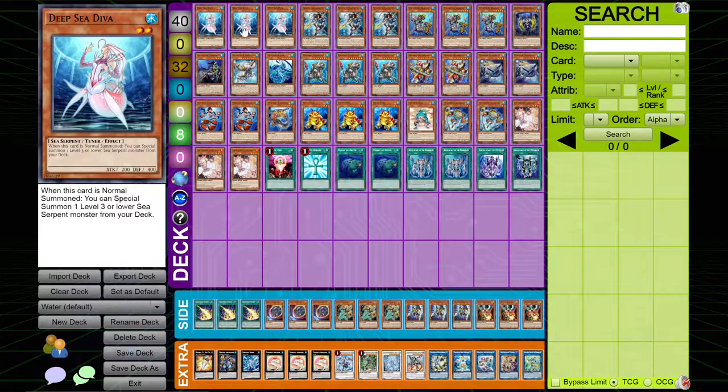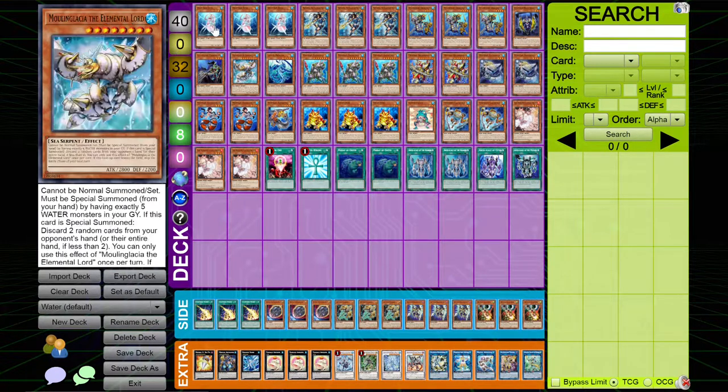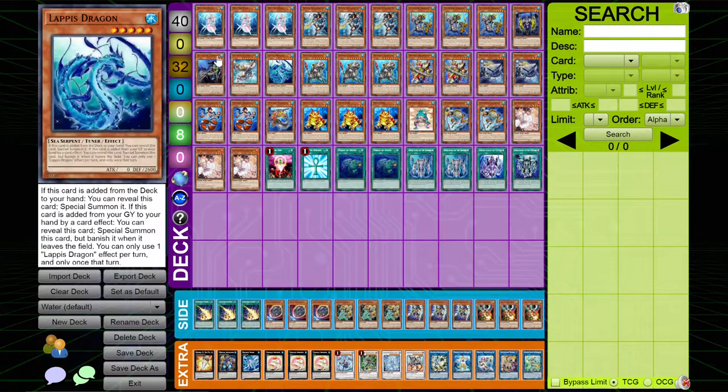Starting things off, I played three copies of Deep Sea Diva. This deck has a ton of starter cards, and the thing is that the starter cards mesh really well together, depending on what other cards you have in your hand, because those can fuel your plays really easily. Deep Sea Diva is probably one of your best ones, because this card has an easy one-card combo to literally turbo into Nephthibus, which is just insanely powerful. It gives you access to a ton of cards in your deck and is really versatile.